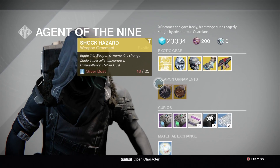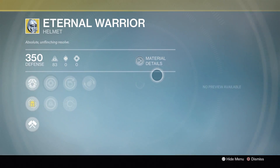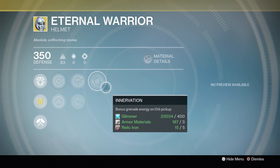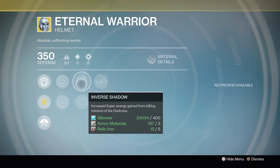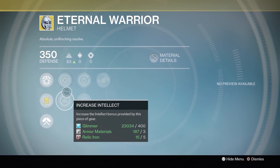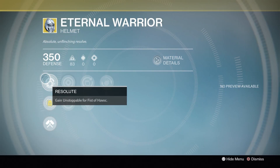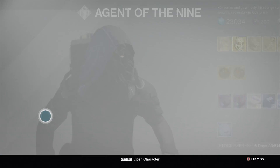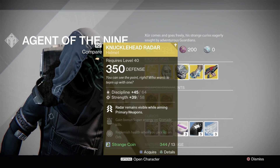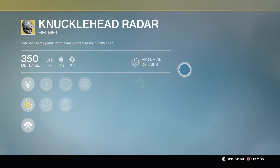The first item is the Titan helmet, the Eternal Warrior. You guys probably already know this — it doesn't look like there's anything from the DLC, this is all Year One stuff. Perks include bonus grenade energy on orb pickup, heavy lifting — gain bonus super energy from heavy weapons kills on minions of darkness — and increase super energy from killing minions of darkness. You also gain Unstoppable for Fist of Havoc. That's really good, it's 350 if you guys want it.